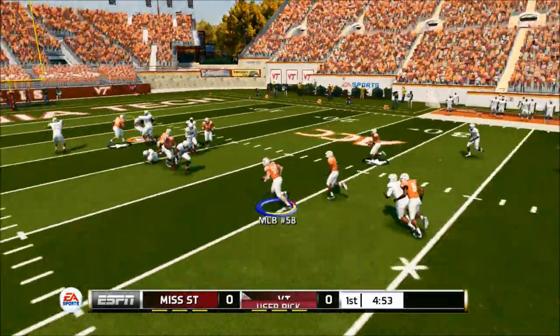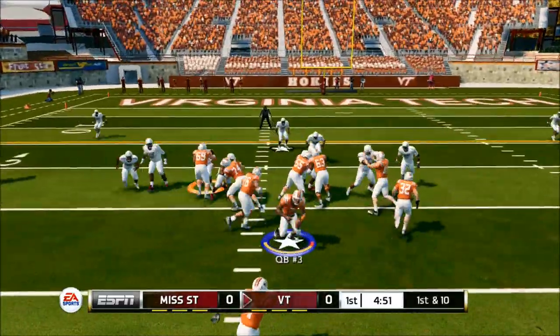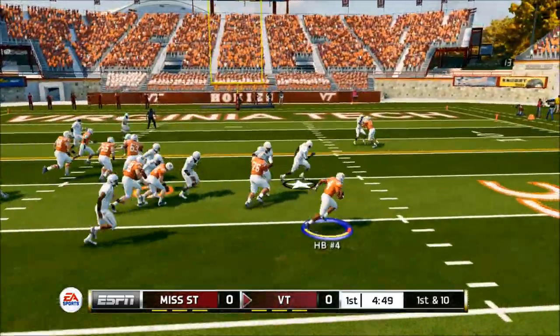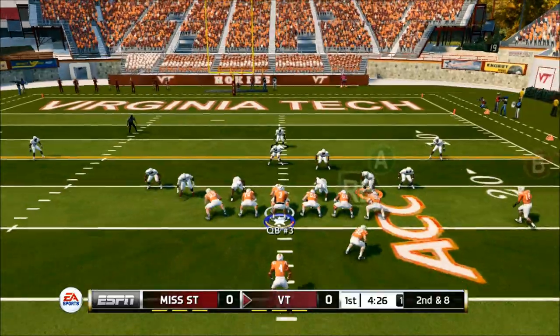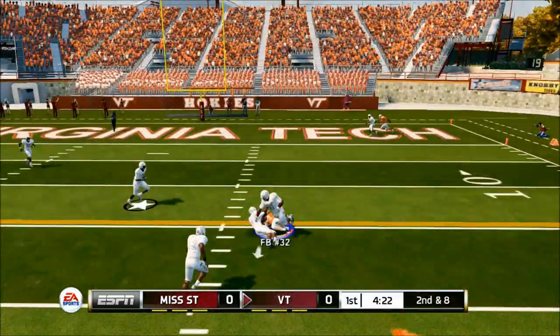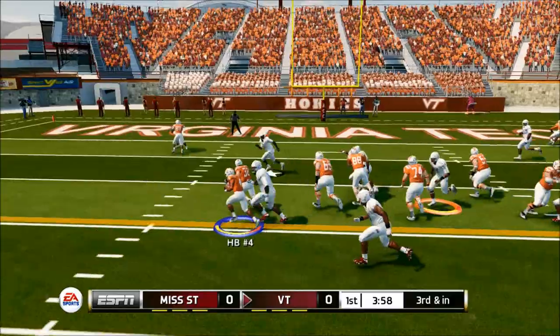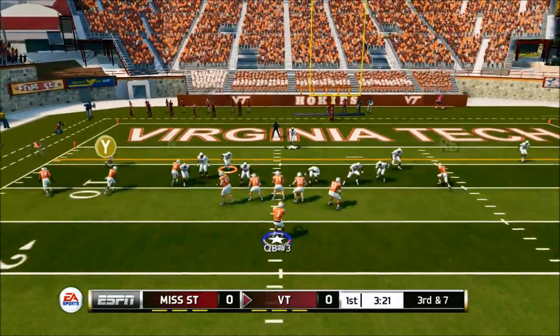First play of the game, we got a user pick with our middle linebacker. Great start — first play, I'm going to take the possession away from my opponent. My opponent this game was definitely a tough opponent. He knew what he was doing. He ran a lot of those close formations — strong eye close, shotgun snugs. As always, those are very difficult to stop.